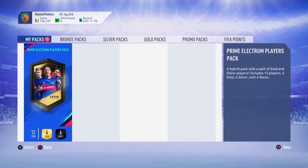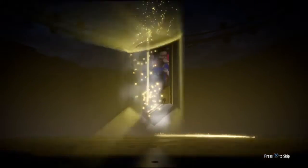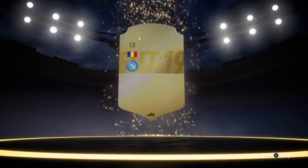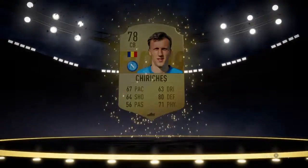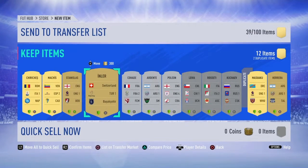Going to the store now: 12 items, 6 gold, 6 rares. Let's see what we get. Not a walkout, not a board at all. Vlad Chiriches — not the greatest of packs, but considering I spent 850 coins on the player, you can't really go wrong.